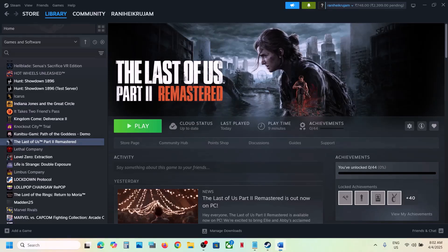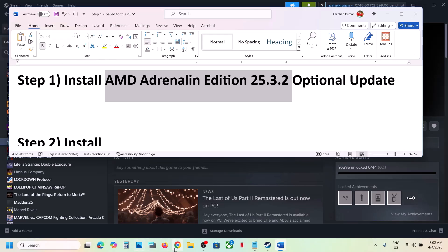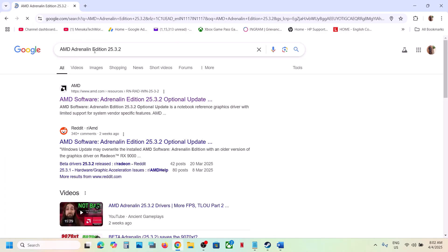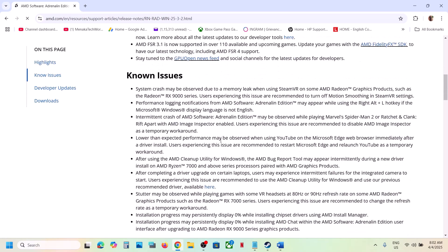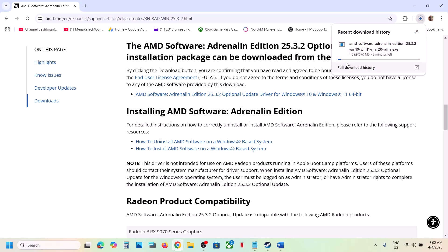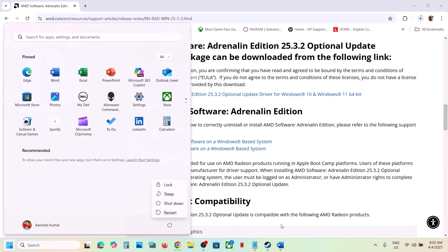The first step is to install the AMD optional update. Search for it in Google by typing AMD 25.3.2 optional update, then go to the AMD website. Scroll down to find the optional update, click on it, and once the download is complete run the exe file and install it. After installation, restart your computer and then launch the game.